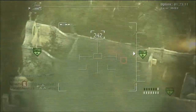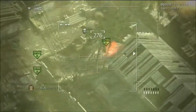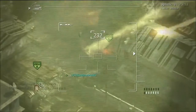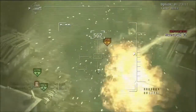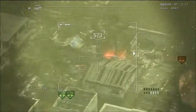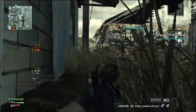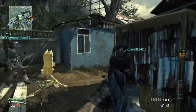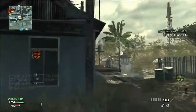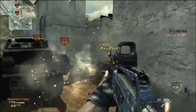AC-130s work well on this map too — I've seen some people get huge kill counts with an AC-130 on this map. Personally I'm not a big killstreak guy. I'm not really big into killstreaks, only because I feel they're kind of underpowered in this game — at least the assault killstreaks are. The support killstreaks, in my opinion, are kind of overpowered, because they take quite a bit to get rid of, and some of them just can't be shot down.